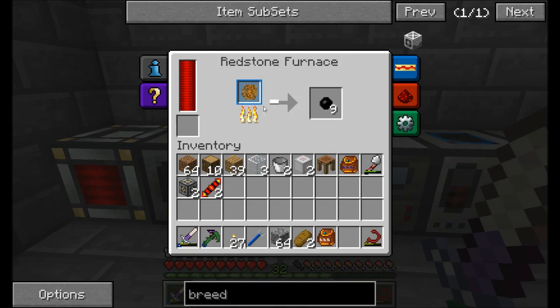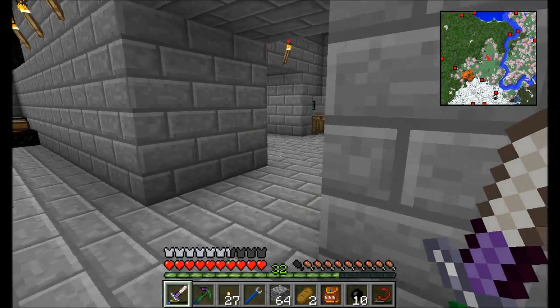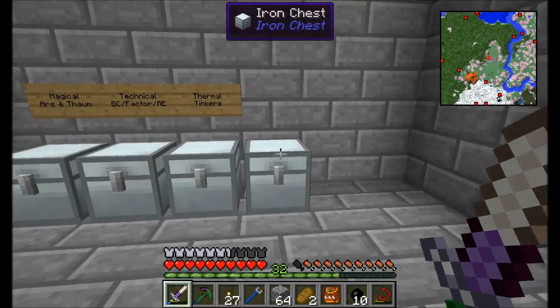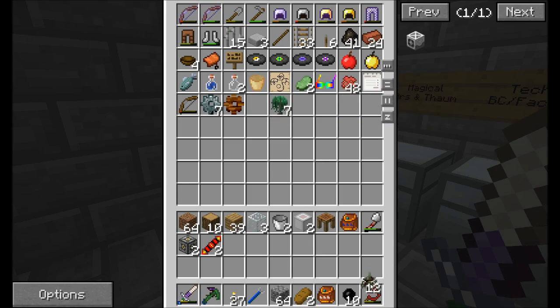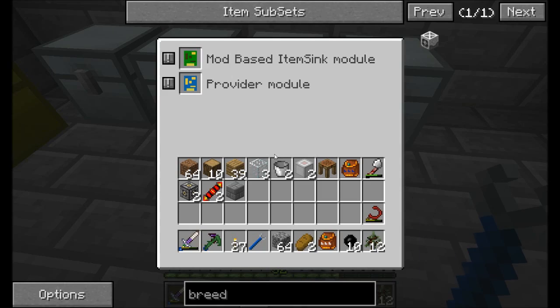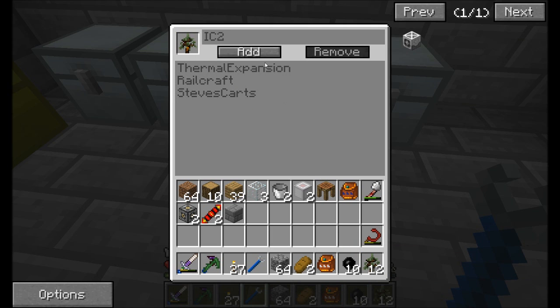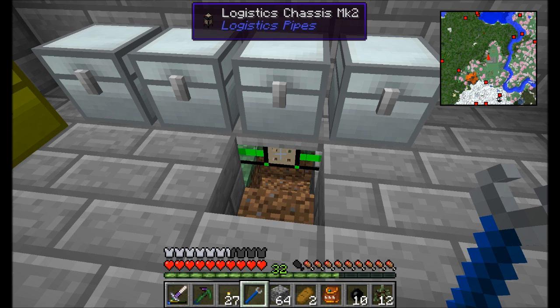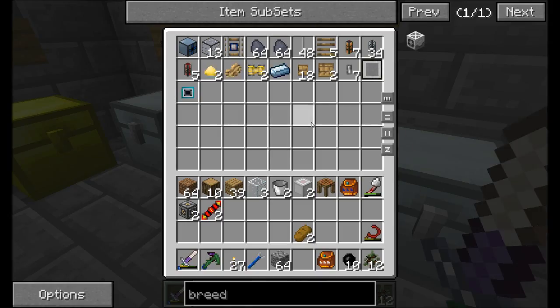Let's see — it looks like the rubber landed in the wrong chest. I should probably tell this guy, you know what, I want IC2 items to go into this chest. Mod-based item sink, IC2, add. Cool, good to go. Now all my Industrial Craft stuff will go into this chest. I'm going to go plant a couple of these rubber tree saplings somewhere outside — I'm not entirely sure where I want these to be.